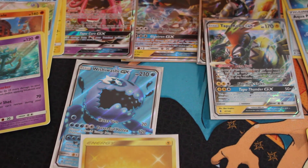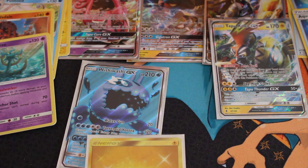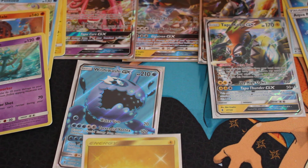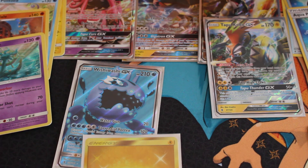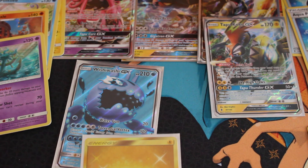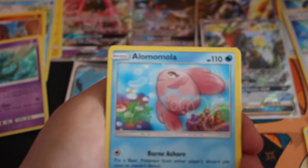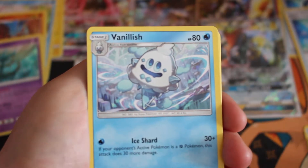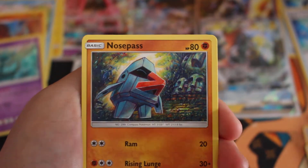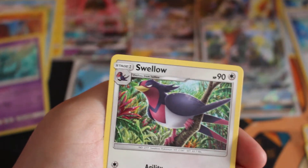We're opening the next pack which has a Lion Lock on the front. We're just due for one more GX. We have Fairy Energy, Alomola, Choice Band, Vanillish, Vanillite, Macro, Salandith, Nose Pass, Tailor. Reverse is a Marini and the Rare of this pack is a Swallow.